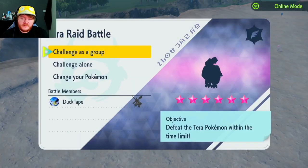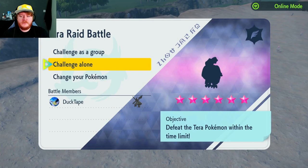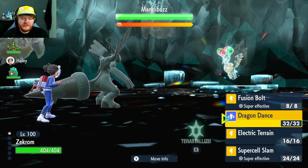So who are we dealing with? Six-star, Dark-type, Mandibuzz. That's fair enough. Let's just get straight into it. We are radiating some aura — amazing.